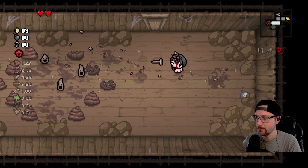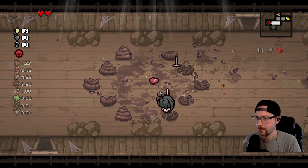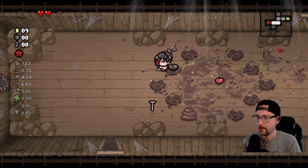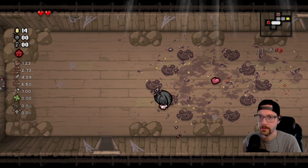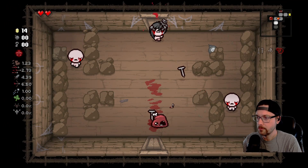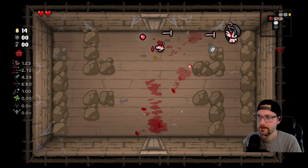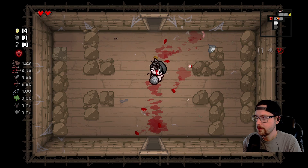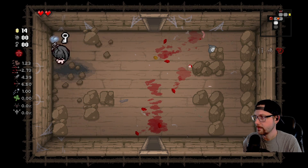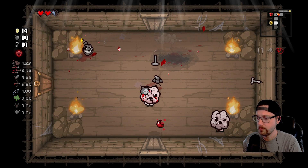It just sounds cool and it looks cool. Alright, so we're going to definitely need to be looking for a healthy amount of soul hearts so we can get rid of our red hearts. I mean, I guess that's true on just about every run. There we go — we got a soul heart. Probably should have gone to the curse room first.